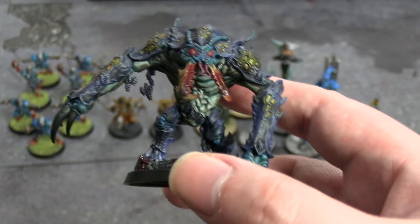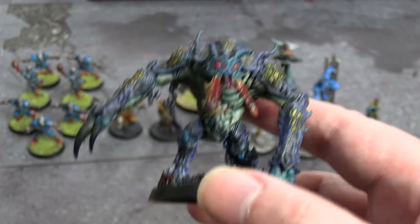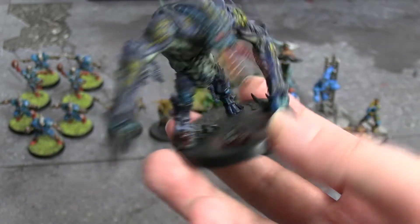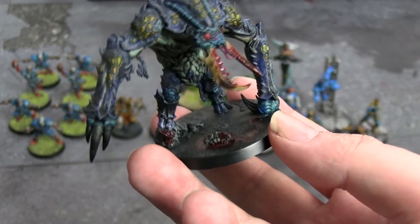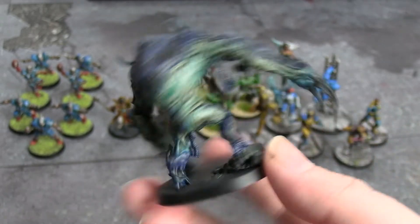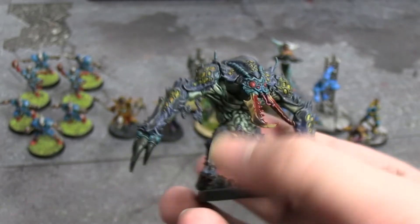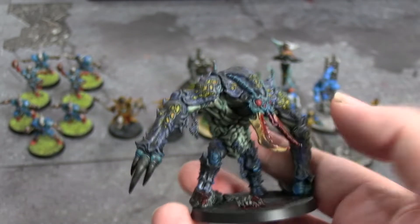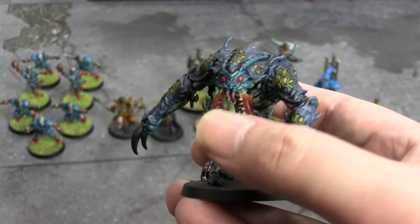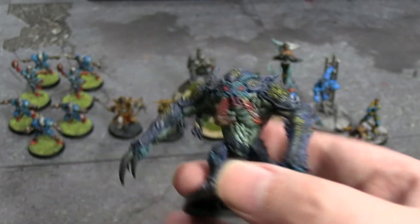So that was all three blue contrast paints used together: Ultramarines Blue, Talassar Blue, and Aethermatic Blue. Copious amounts of washes, Iyanden Yellow on his pulsating parts. For the base — because it's Blackstone Fortress I don't really do anything with it since they're already black — but I added some blood because this is a horrifying creature of death. Skeletal Horde for the bony pincers, shading over the top with Nuln Oil and Agrax wash, plus more blood. Very happy with how it turned out — such a cool, intimidating monster.